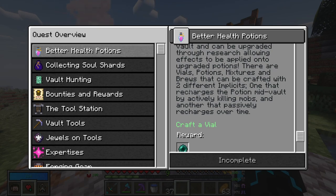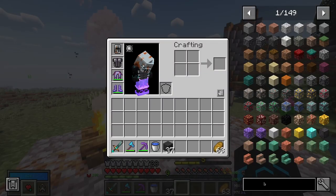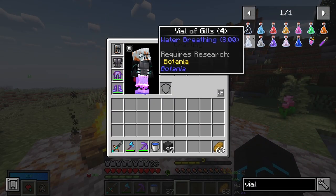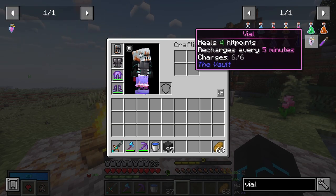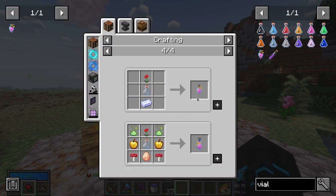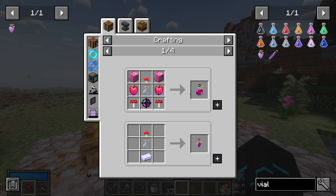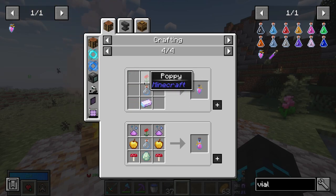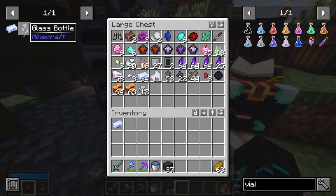There are brews that can be crafted with two different implicits: one that recharges a potion mid-vault by actively killing mobs, and another that passively recharges over time. We're going to need a vial. This heals four hit points. I assume this is the one we actually need. I should have chromatic iron — yes, already have chromatic iron.